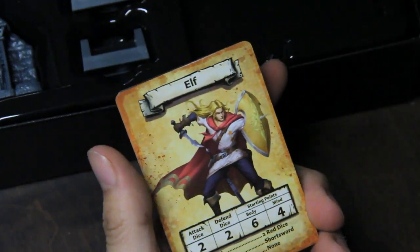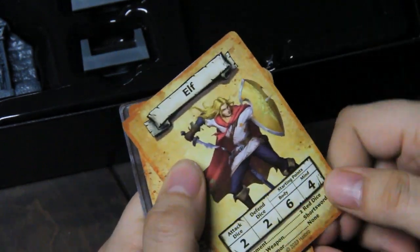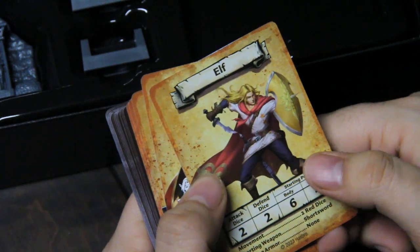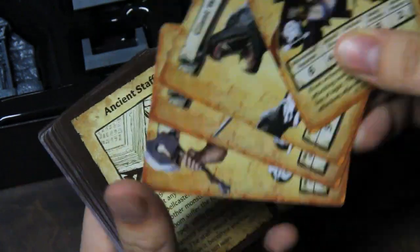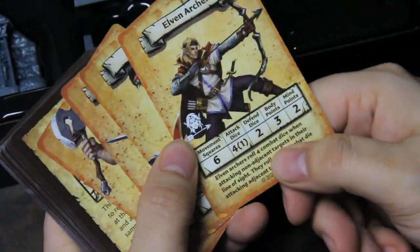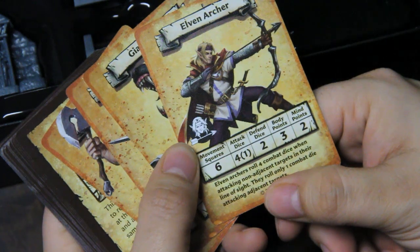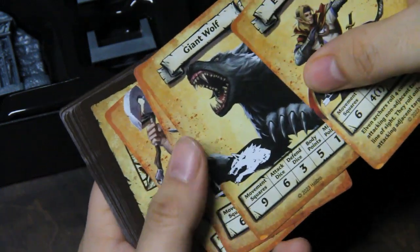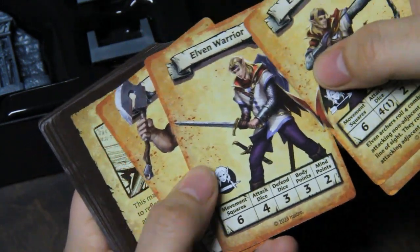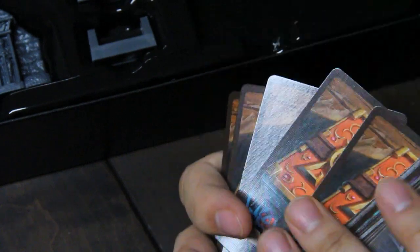Starting with the cards, we have the Elf — should be the same stats but with new art for the elf. Then we have monster cards for the elven archer, which has special roles because they're better at shooting from far away. Then a giant wolf, which takes up extra space, elven warrior, and ogres.